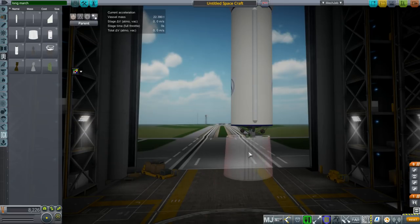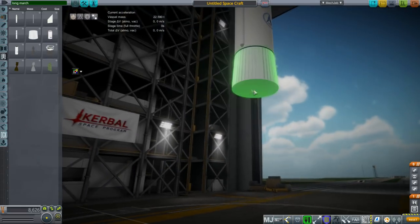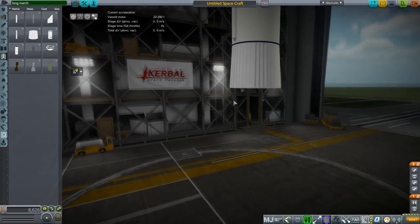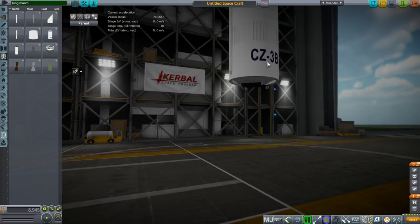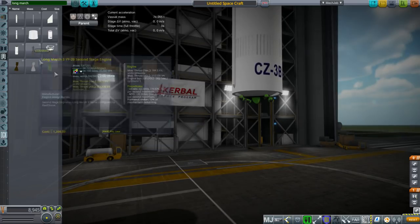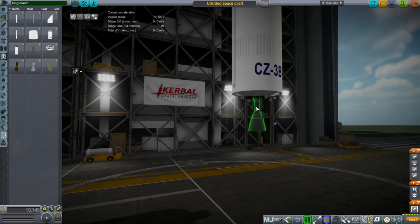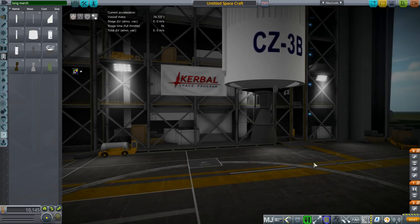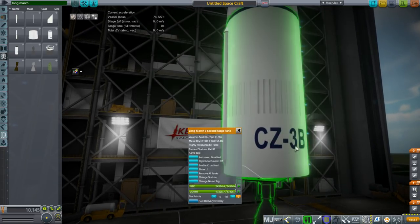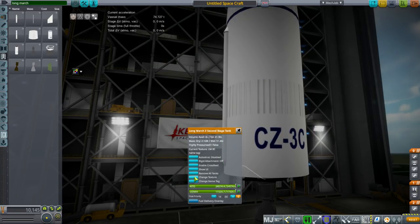Then the second stage decoupler — this has the collider on the bottom, there's no other collider, so it's just at the bottom here. Then the second stage tank, and then the second stage engine, which is the YF-20. There are variants of the YF-20, but this is for the Long March 3B Extended, or E, which is the type that's currently flying. On this tank you can change between B and E — just click 'change texture,' assuming you have the right plugin. I think it's Firespitter.